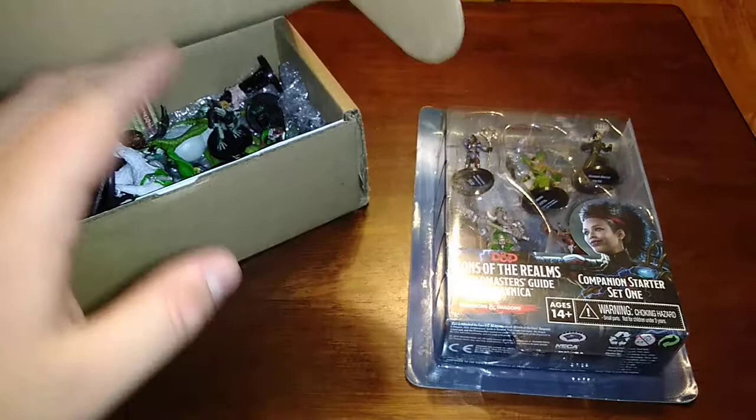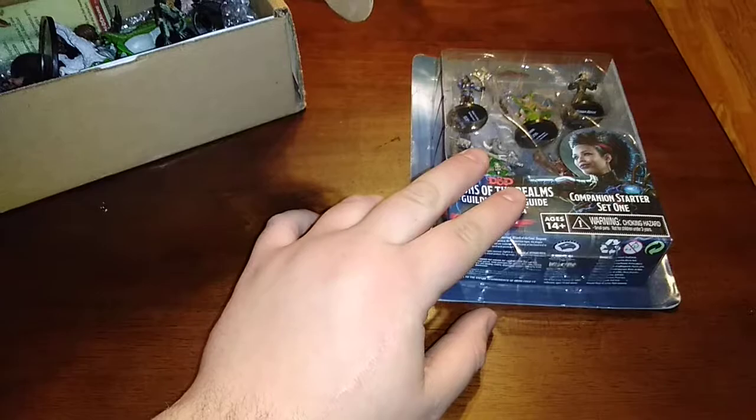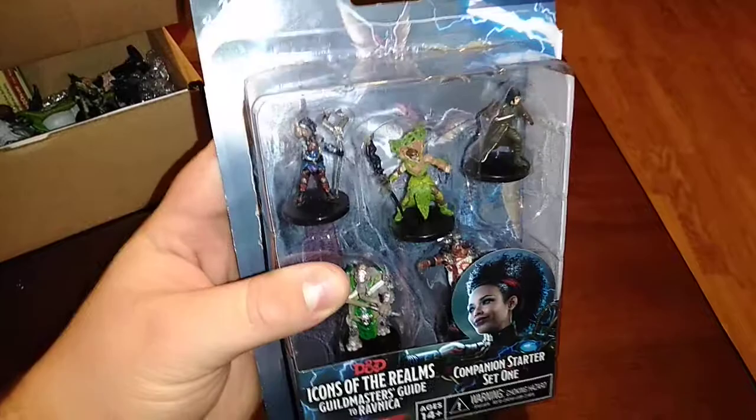Today we have two orders I merged into one for the unboxing. These were all done online — eBay and Miniature Market being the sources. This one came from a comic shop that sold it on eBay. It was originally sold for $24.99, so I got a deal on it. It is the Icons of the Realms Guild Master's Guide to Ravnica Companion Starter Set One.